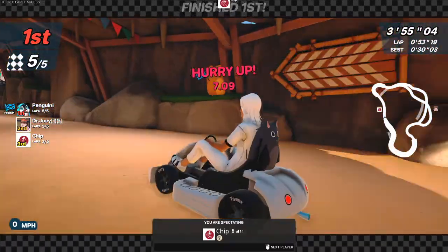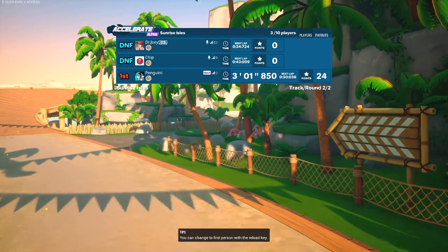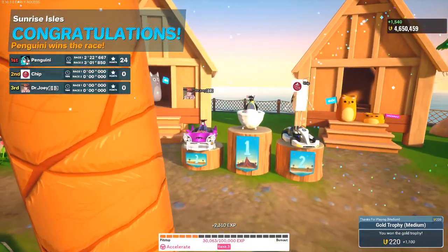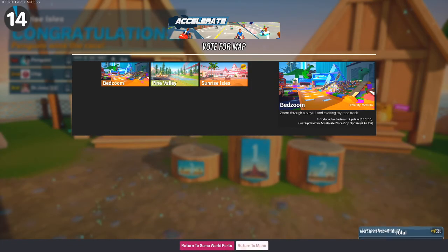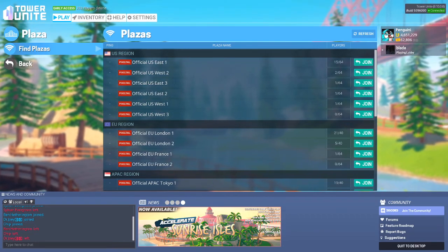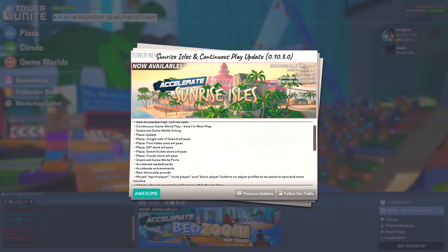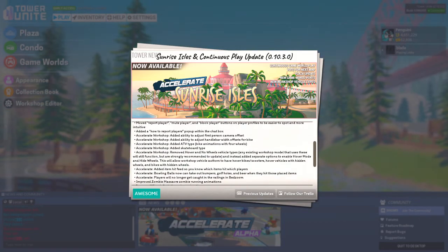I'm so bad at Accelerate — I'll take any cheese to get the first places I need, I just cannot control Accelerate to save my life. I'll take my first place though. Let's go to the plaza for a minute and then call it. Let me just check the patch notes again — is there anything else that desperately needs to be shown? Condo store art pass, DIY store art pass, Sweet City pool slides area art pass. Okay, let's check those out.